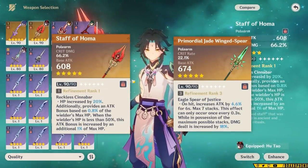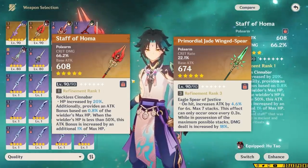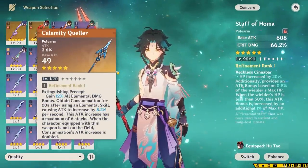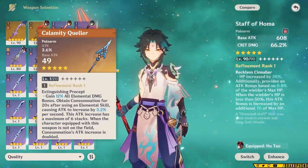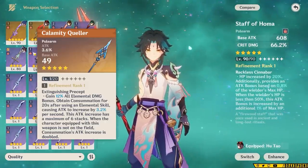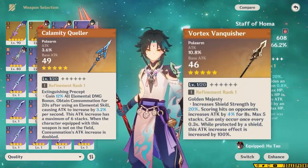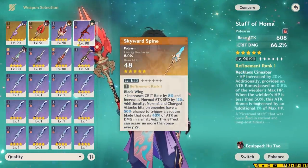Staff of Homa and Jade Spear are both best-in-slot options for Xiao. Which weapon is better will depend on your team comp, buffs, and substats, but if you have both and another character that can use Staff of Homa, then definitely give Xiao Jade Spear. Calamity Queller is actually pretty good because of its base attack. A lot of people dismiss it because its passive doesn't work super well with every character, but the base stats are good, and for someone like Xiao who wants a lot of attack percent stats, it's competitive with Staff of Homa above 50% HP. Vortex Vanquisher is also incredibly good on Xiao with Zhongli, since that shield isn't likely to break and it's a massive attack increase.